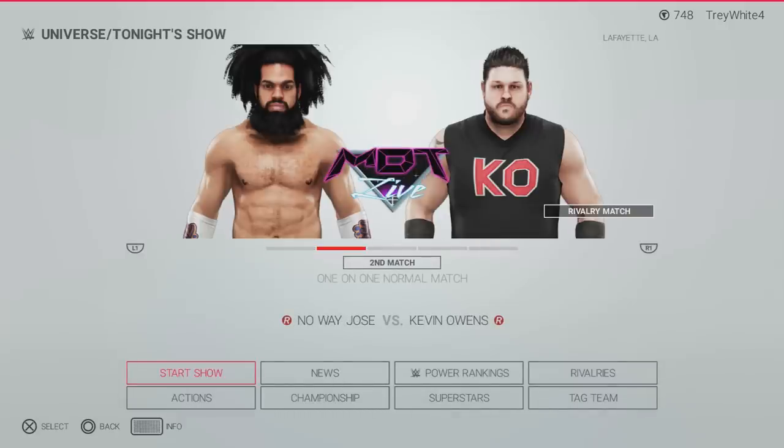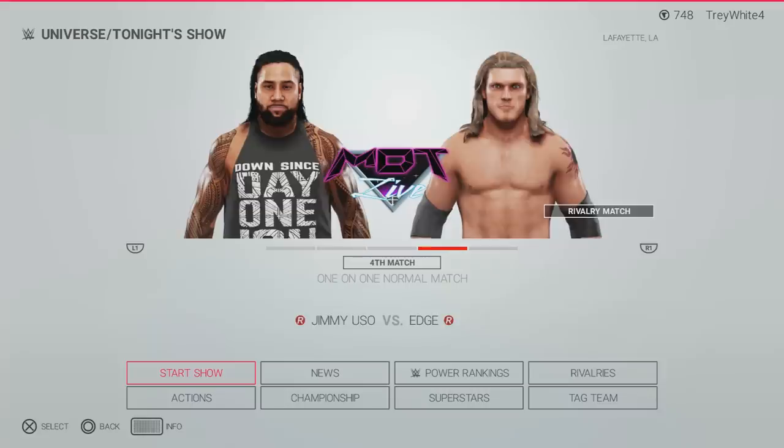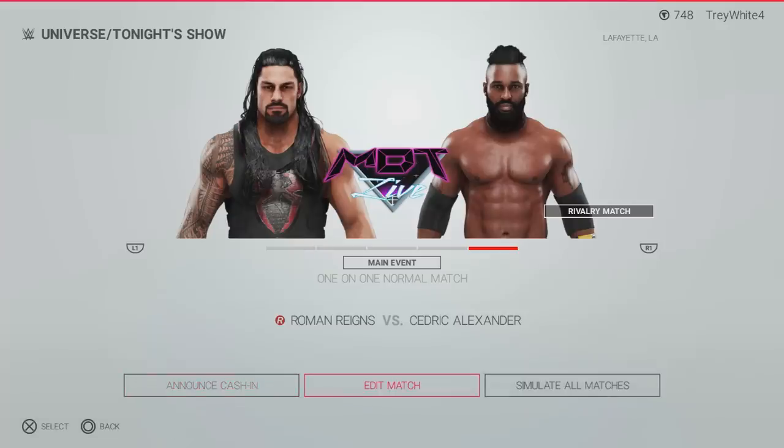That Kevin Owens match needs to actually be a title match — any match Kevin Owens is in is an automatic title match. We have Velveteen Dream versus John Cena giving that away on free television, Jimmy Uso versus Edge with Randy Orton and Jay Uso in their corners, and then we finish off with Roman Reigns versus Cedric Alexander — Cedric getting a big one-on-one match on the first show.